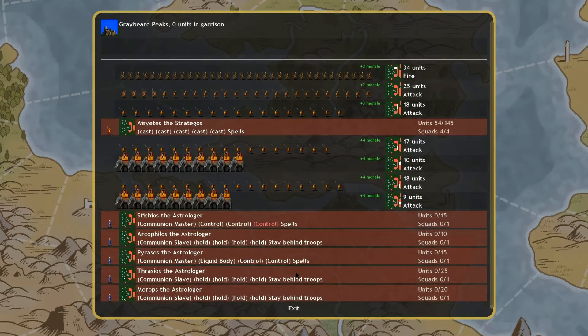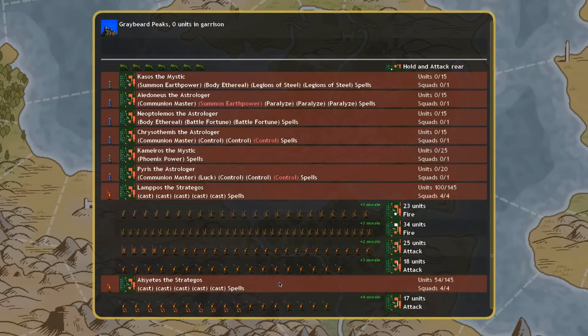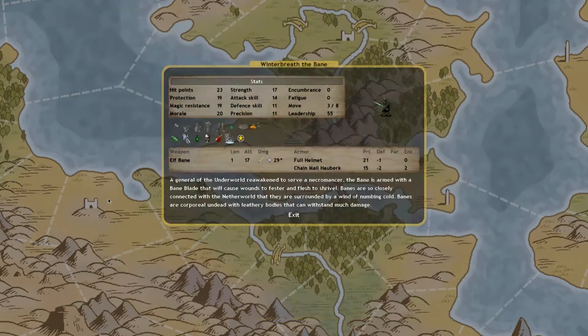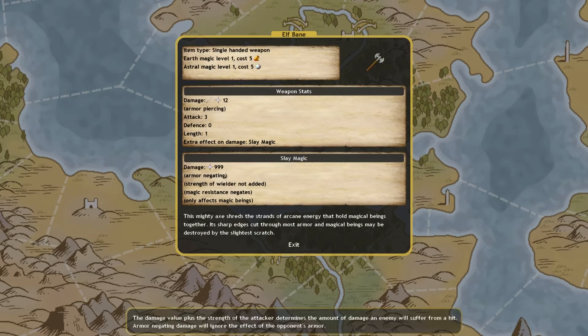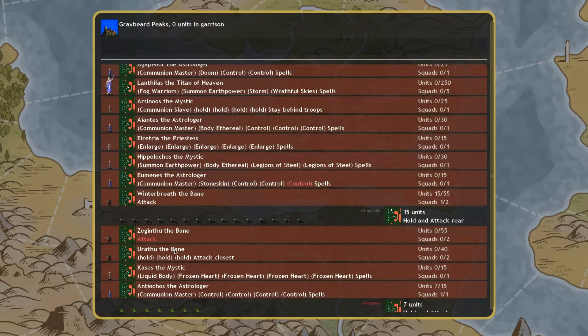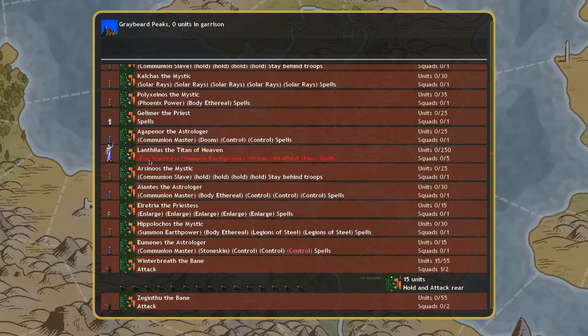So we're going — I think this is going to be it. I have everybody communed casting control. It's the best I got. I'm not sure what else to do. Three banes — they got the elf banes. So if they manage to get lucky and go through that Magic Resistance, it'll kill the unit. And our god — I think Fog Warriors is absolutely worthless at this point, to be honest.